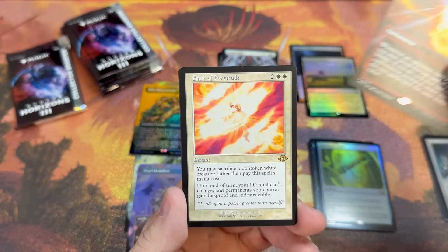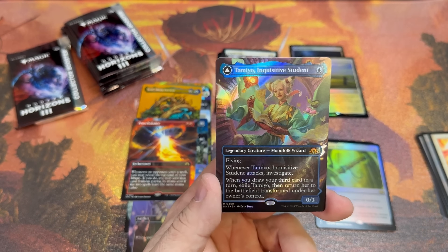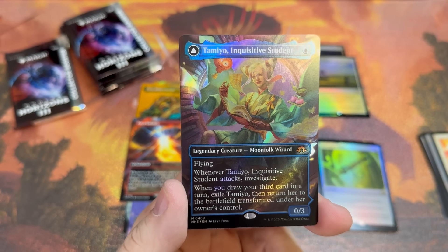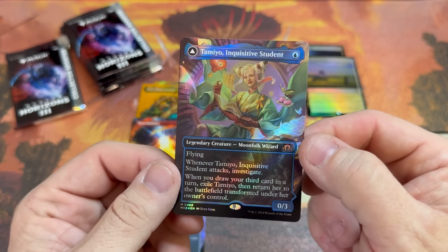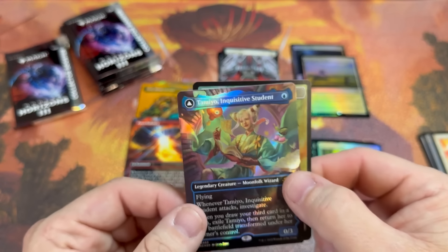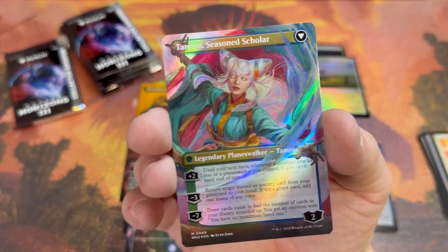New cycle of free spells — Flare of Fortitude! Oh my goodness, this is one of the biggest hits in the set. Look how it's foiled — would you say this is like a From the Vault foiling? Not quite, it's done better than From the Vault. But would you look at that? Oh my goodness, that's amazing.